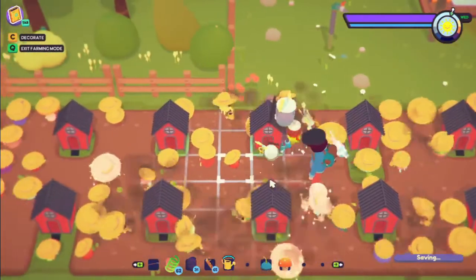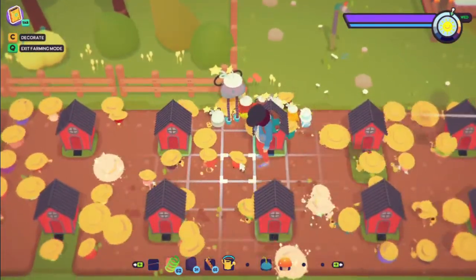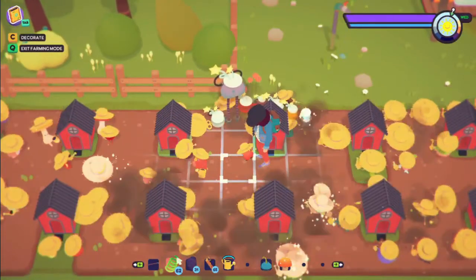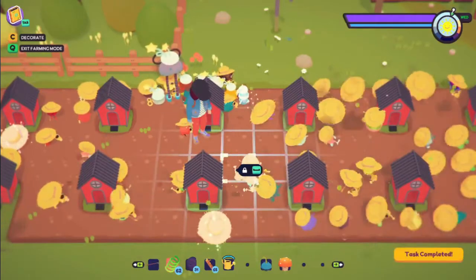Something else to note is that they've made it so Ooblets aren't so antsy about the spot they're on. If an Ooblet isn't actively working, I can do something to their spot, but if one is actively doing something I can't touch that spot, which is pretty good.